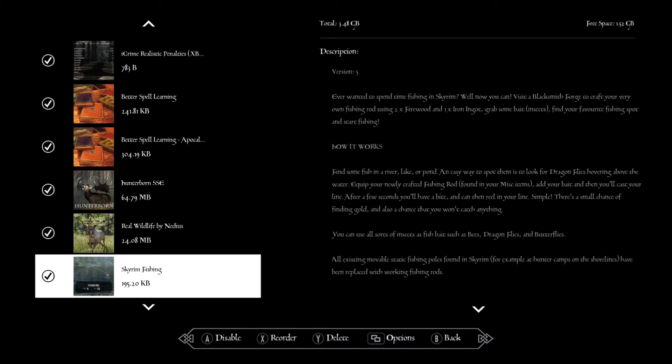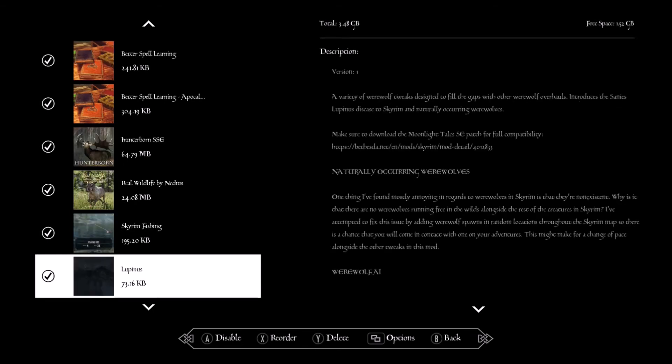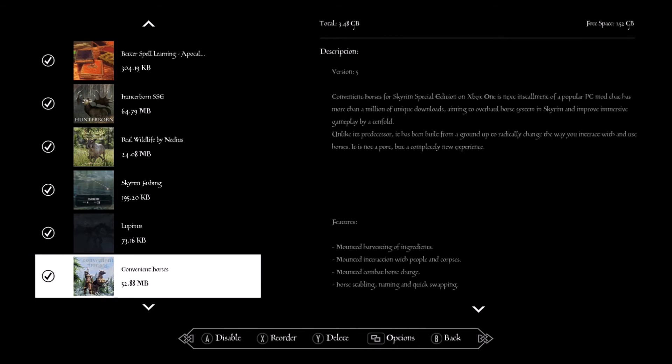Skyrim Fishing — so you can actually fish instead of having to swim underwater. This also helps with another mod so you're not risking freezing to death by going into cold water. Moonlight Tales — this adds naturally occurring werewolves to the game so you can actually become a werewolf without joining the Companions.